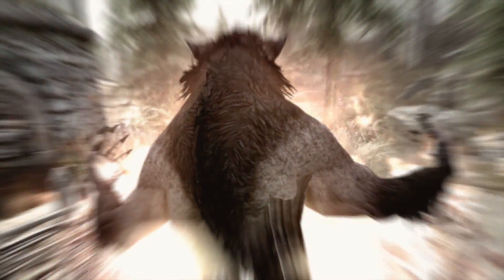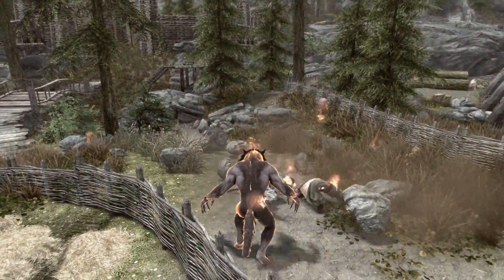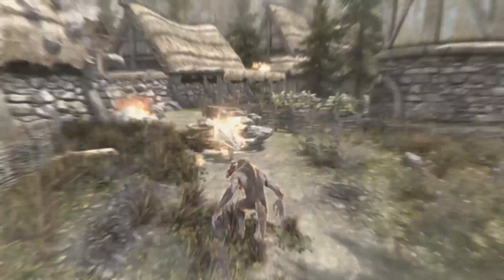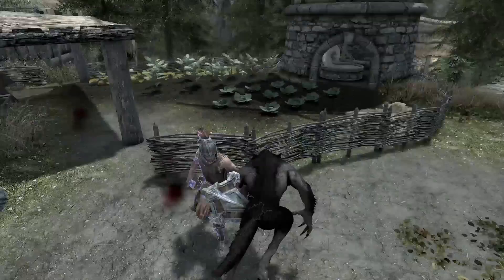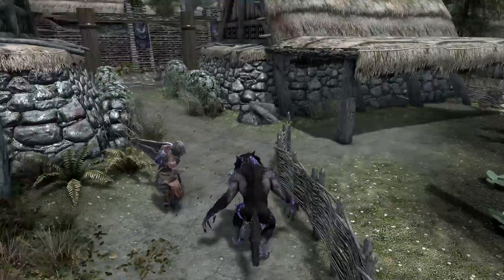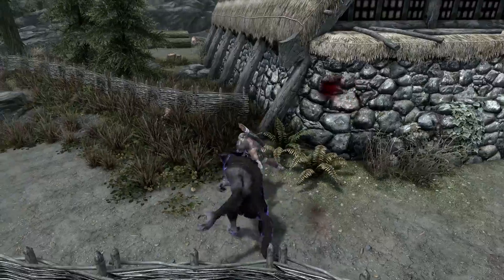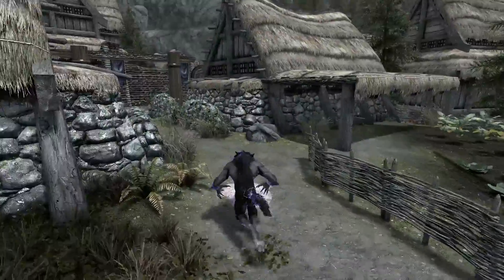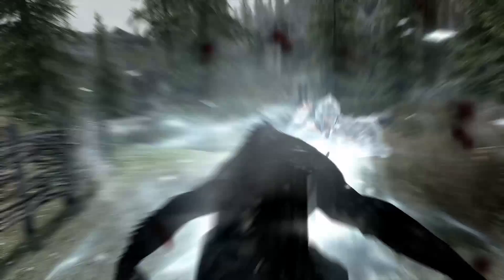The epic fire werewolf does the same but you also rain down flaming rocks from the sky like Alduin does during the final boss fight — spoiler alert. Shock werewolf turns you into a Palpatine werewolf, covering you in electrical energy that does 18 points of damage to health and magicka per second. Epic shock werewolf adds the Storm Call shout lasting the full 180 seconds.